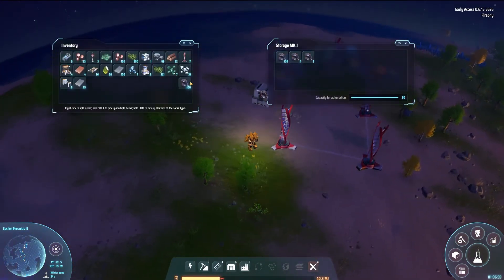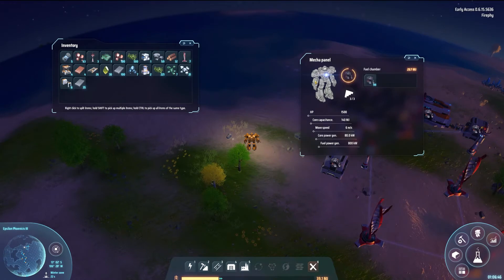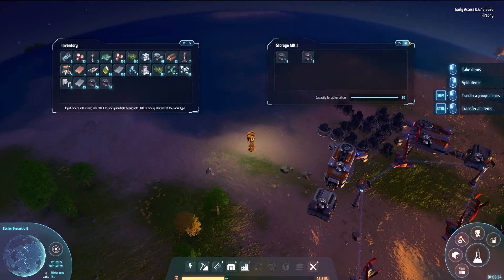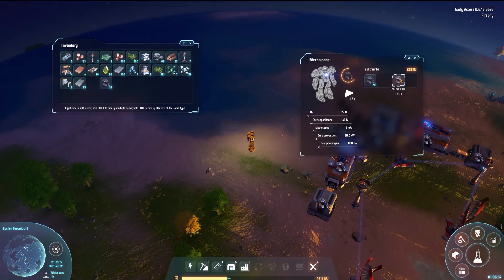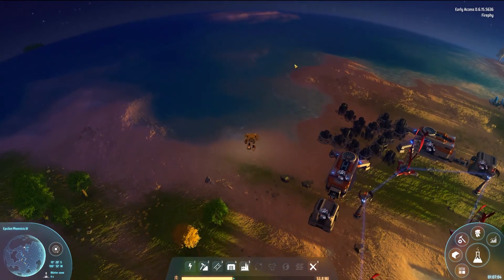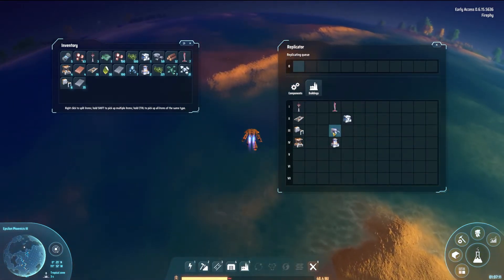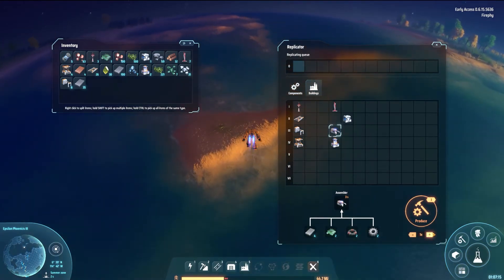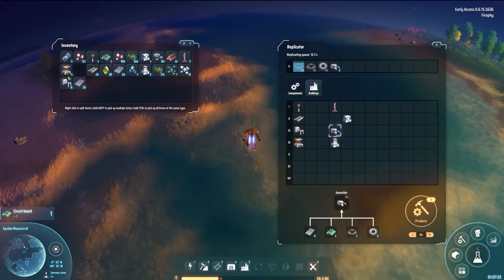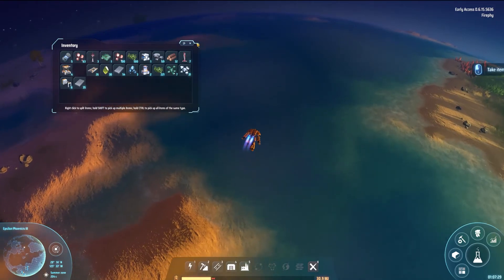First let's get some fuel because we're running out of fuel here. I could take a lot more — let's put another stack there, another stack there, and that should be filling up my power supply quite easily. We need some more miners — at least two of them. We're going to need transmitters and quite a lot of conveyor belts.